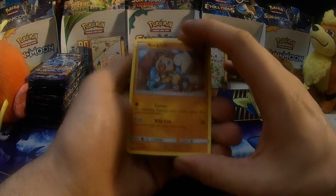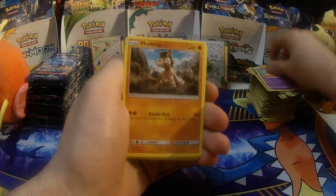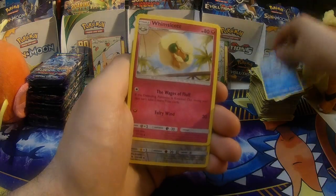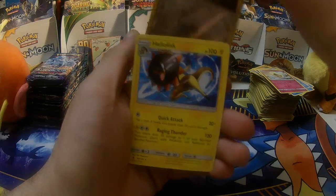18 codes to be given out exact. Rockruff, Goomy, Slowpoke, Mudbray, Delibird, Psychic Energy, Choice Band, Vanillish, Whimsicott, Reverse Holo Fletchinder, and a Heliolisk.